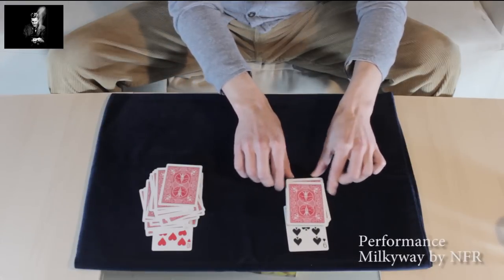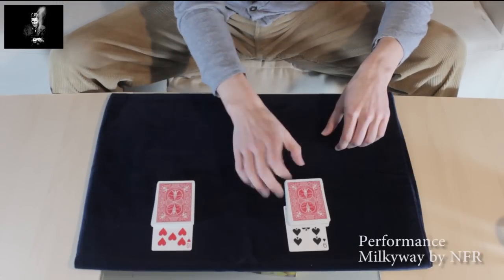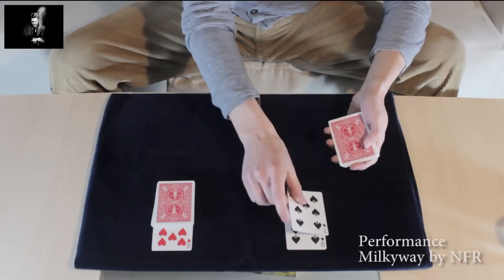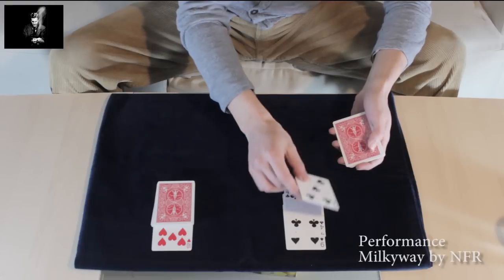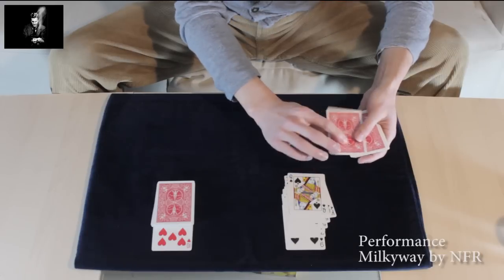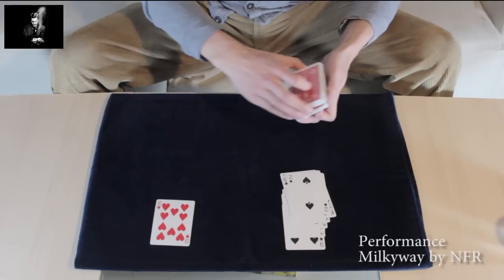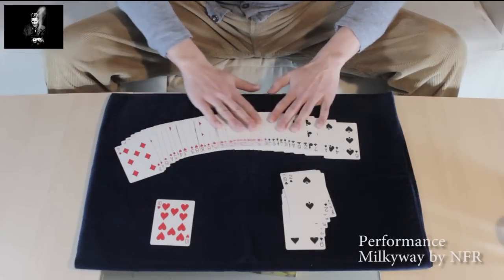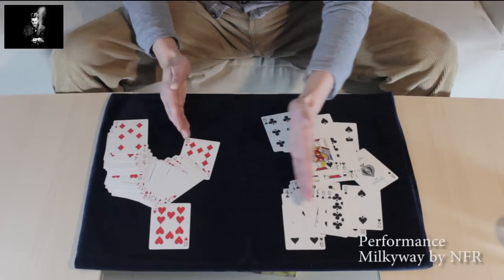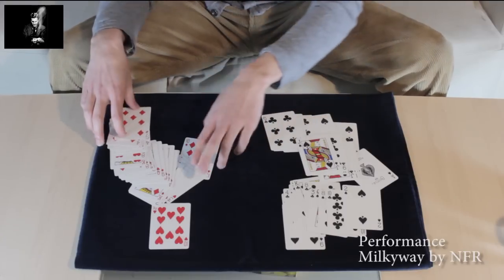All right, very nice. So you said this would be the black pile — let's see what you did. You dealt every black card from a completely shuffled deck onto that pile, which is pretty good. And this was the red pile. To make it even clearer, you separated them completely — all blacks here, all reds here. Fantastic, you did a great job!